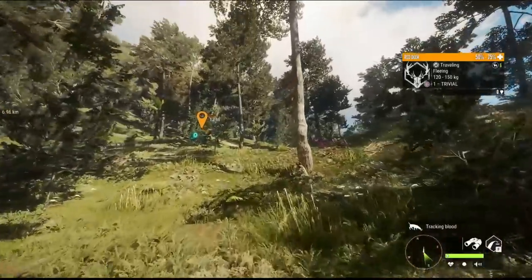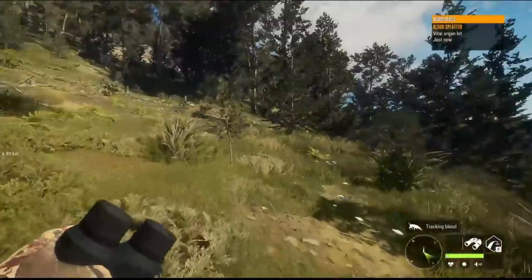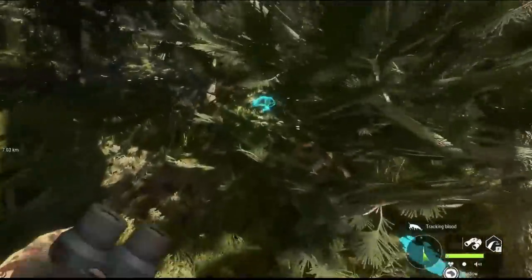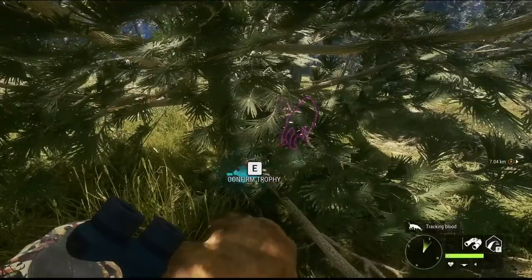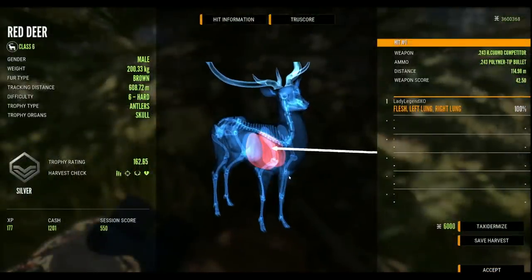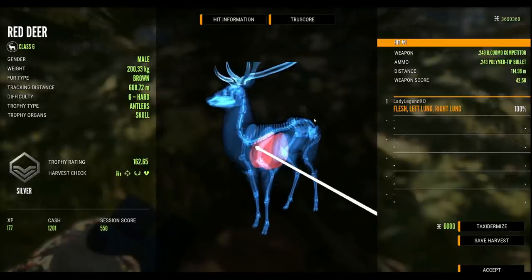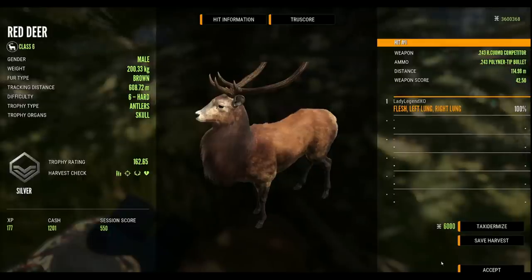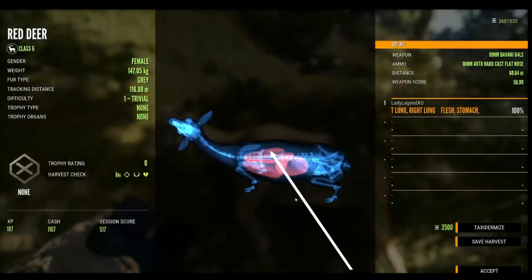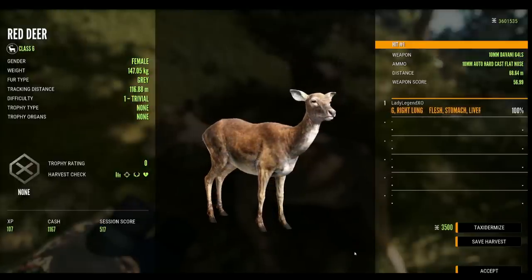I got that hind — I figure I should practice with these as much as possible. We got a vital there, vital blood splatter, and they're both piled up together. Let's see if the dog barks through the entire animation — that used to drive me crazy. He stopped barking, and that is new, I love it. We got a double lung with that shot — 114 meters with the 243 Cuomo and polymers, double lung! And with the 10mm we managed a double lung from 68 meters.